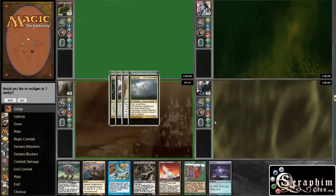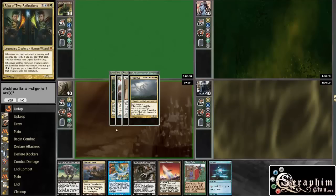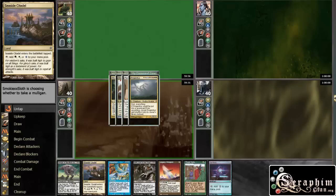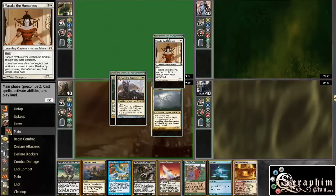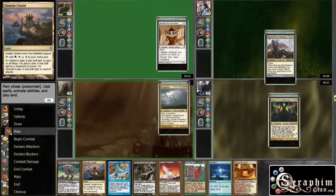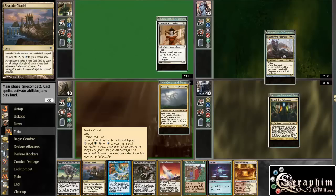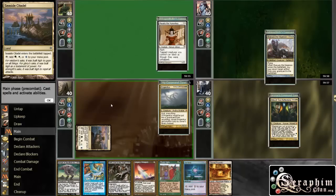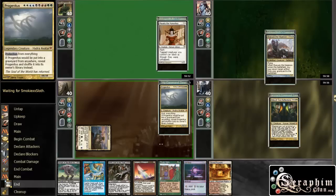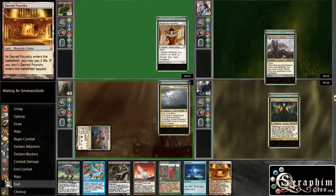Off we go again, on the play with an interesting hand. I'm not going to mulligan — it's not a turn one Sol Ring, it's a turn two, but I'll keep it because if I draw an untapped land I can go turn one Sol Ring and then turn two Three Visits. It's still a pretty good hand, and look at that — we got there.